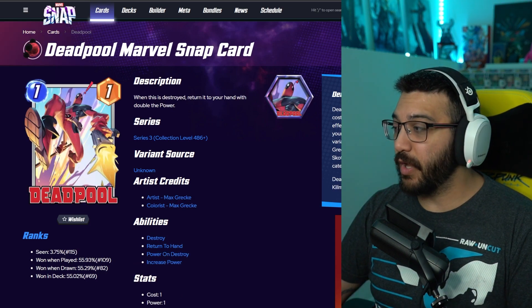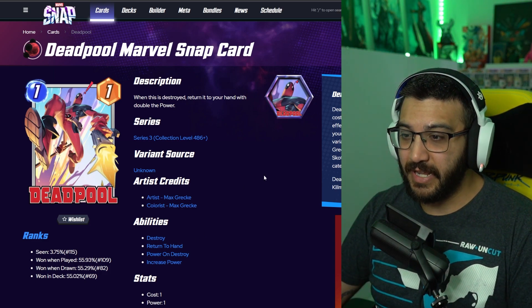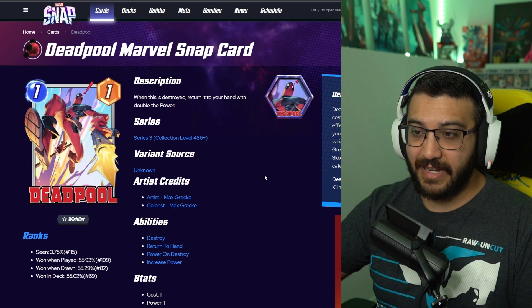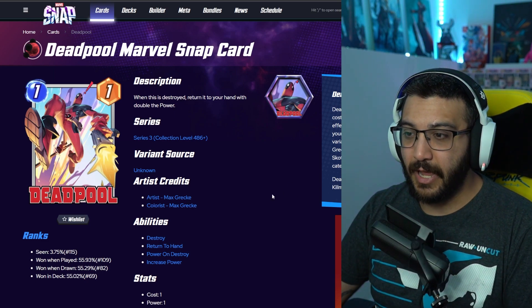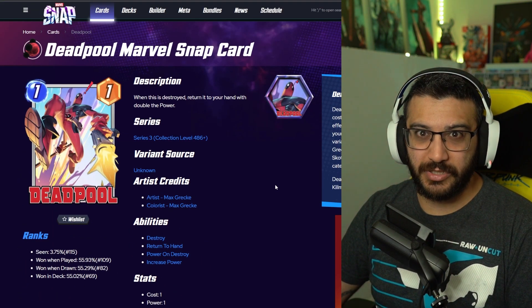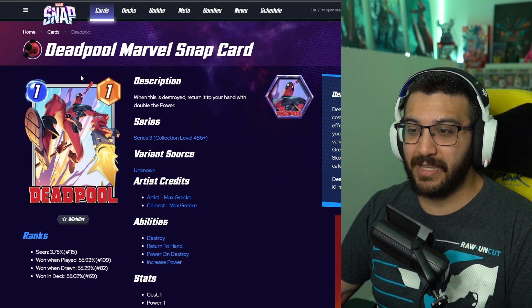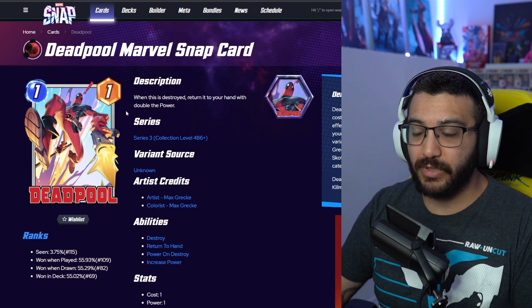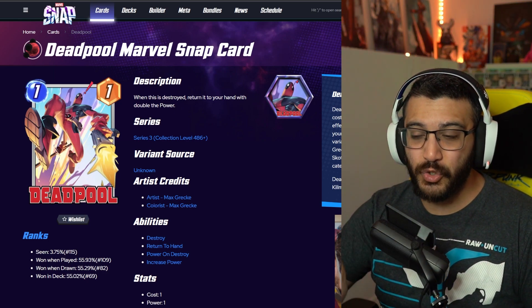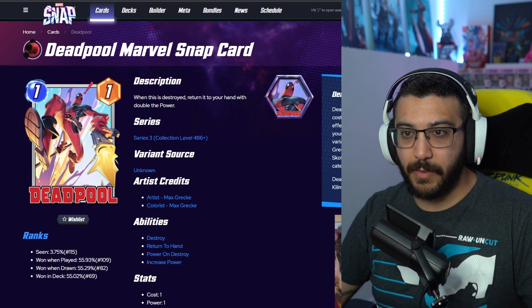The next one is one that I have been waiting so, so long for — and that's the Max Greck Deadpool variant. Deadpool is one of the first YouTube videos I ever did where I showcased variants, and in that list I talked about how I couldn't wait for this one to release because I really, really like this variant, and it's finally out. I'm pretty sure I did that video around Christmas time — that's how long it's been, like almost 7 months. And now it's finally being released in the game. Even better news, it's a rare variant, which means it's going to be only 700 gold on release. Excellent. This is already my number one must-buy.